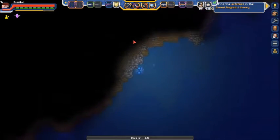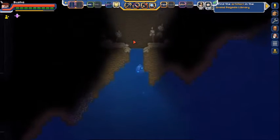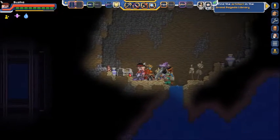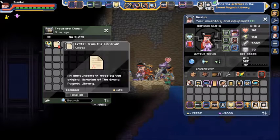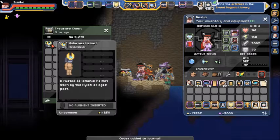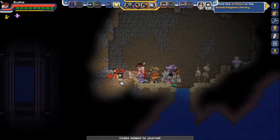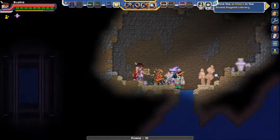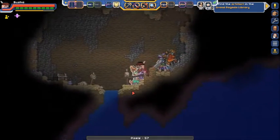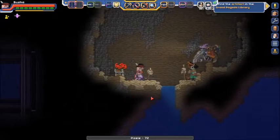On this side there is a cave, right? There it is. Here we go. Got a codex entry and the first part of the Hylotl armor — or the Hylotl mission armor. Valorous, whatever.